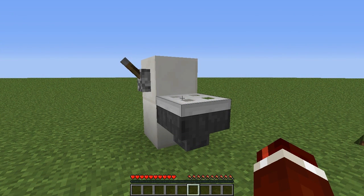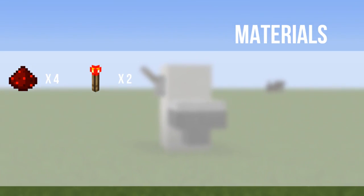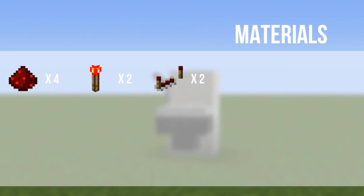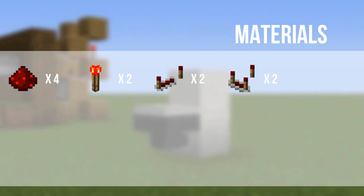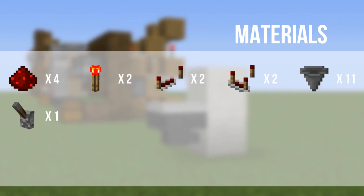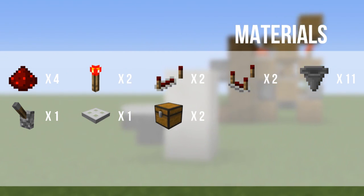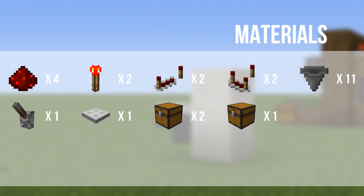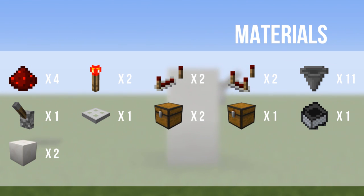So I'm going to show you guys how to build this now. The materials you are going to need are: four redstone dust, two redstone torches, two redstone repeaters, two redstone comparators, eleven hoppers, one lever, one iron trap door, two normal chests, one trapped chest, one minecart with hopper, two blocks of quartz, and 64 blocks of your choice.